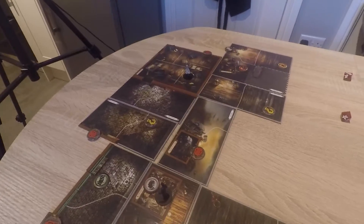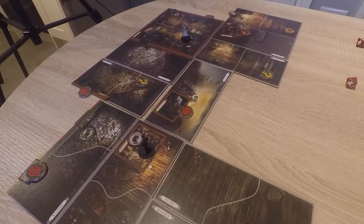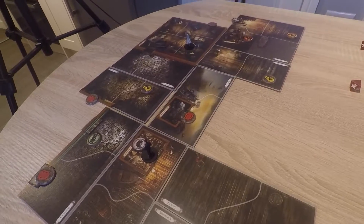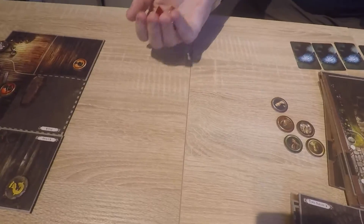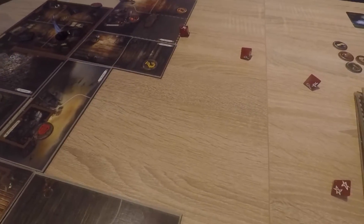Done? OK, Mythos. The hairs on the back of Agatha Crane's neck stand on end. She spins round as a harsh voice calls her name, but there is no one there. Agatha Crane suffers two horror, but willpower negates. One, two — you're fine. I'm going to spend that and use that twice.